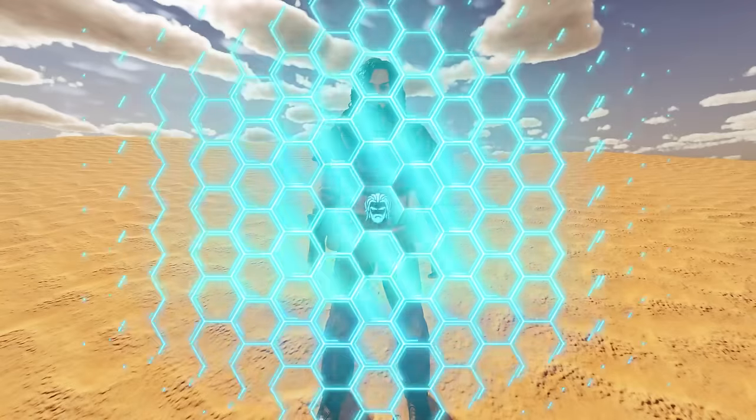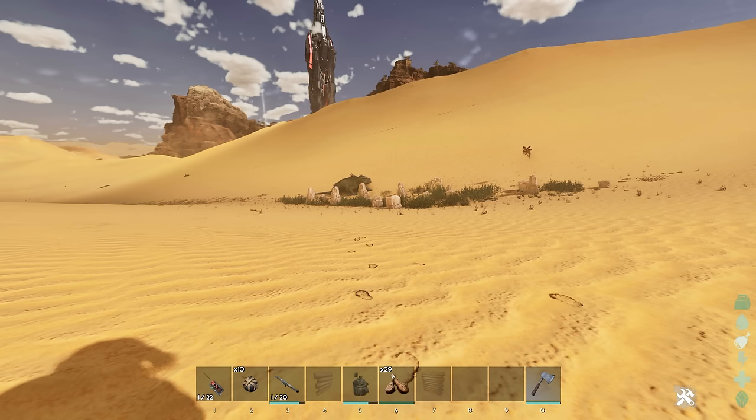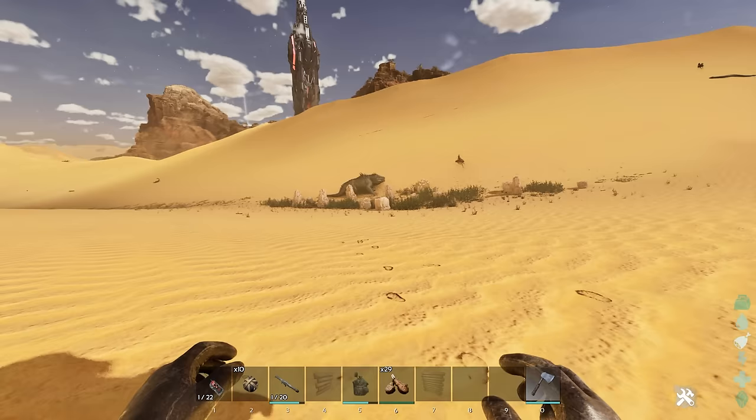Today we're going to figure out how you tame the Fasolasuchus. If you're looking for them, they pretty much spawn everywhere out in the dunes — this is like their domain. While they're out of the ground you can't do any taming at all, so I would recommend keeping your distance because they are quite nasty and they will mess you up.